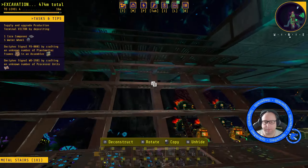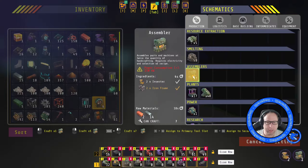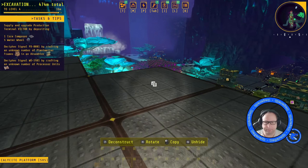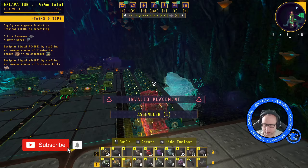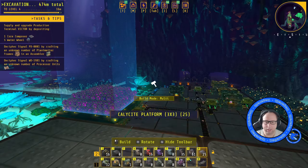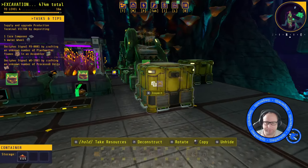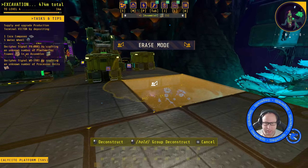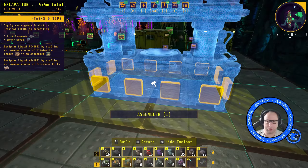We need to craft some plant matter frames. We don't have any - let's have a look because we should be producing the stuff we need. I think we need the fibre in that box. I'll get rid of those, put these ones down. Let's put this down a minute and see what we need to build them. It is just plant matter fibre - that's cool.